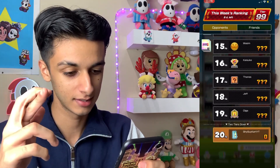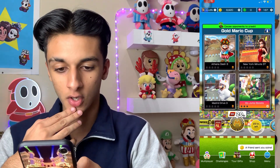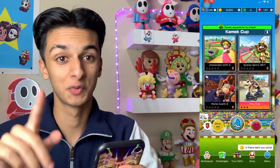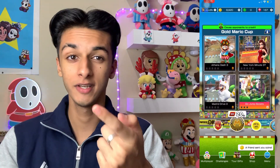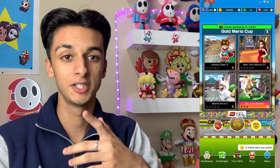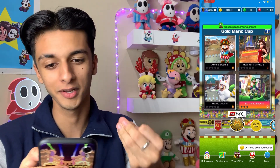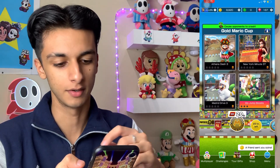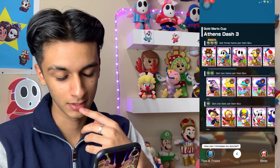Let's see what we have — will you guys be able to get Gold Mario this tour? Holy moly, it's officially that time. We've got Athens Dash 3, New York Minute 3T, and Madrid Drive 3. I also really want DK Gladiator — I missed out on him. What I'm hoping is that the Halloween characters get some unique tracks from my account, because at this point I'm down to take Peach Halloween, Rosalina Halloween, and Waluigi Halloween to level seven — they're just so cool, really well designed.